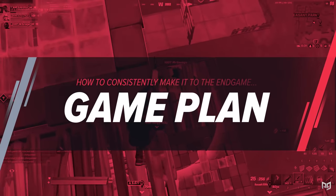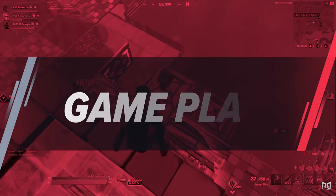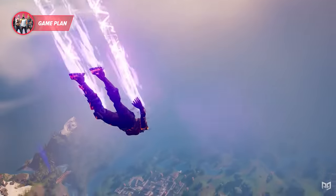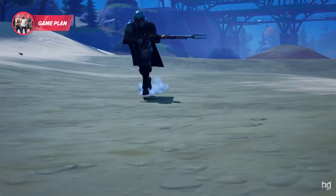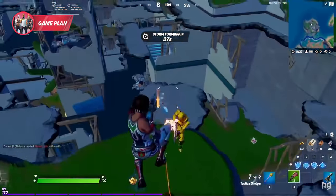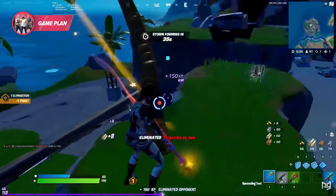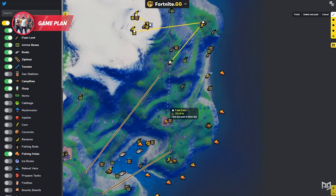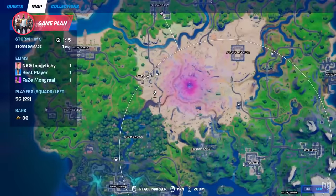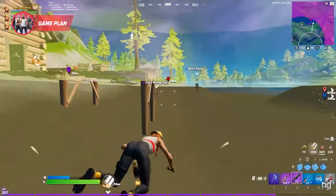If you want to make it to the endgame as much as possible, you're going to need a game plan. Your game plan is mainly going to be based off of your drop spot and how you rotate from it in the midgame. Having a good drop spot is definitely necessary in order to minimize the amount of RNG involved in your game. Finding a good drop spot is based on the team mode, what your play style is like, and what part of the map you're most comfortable with.